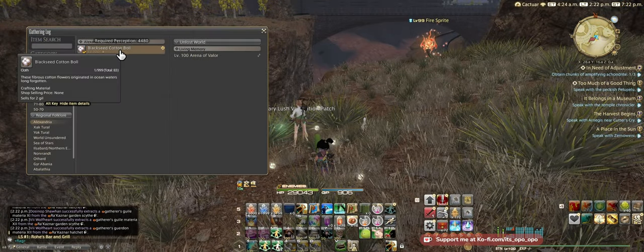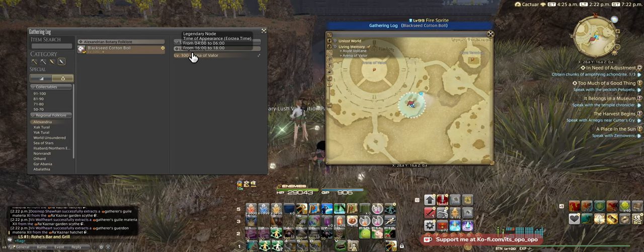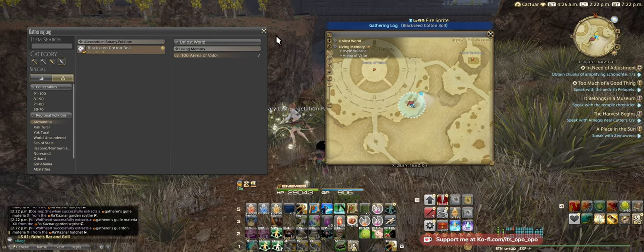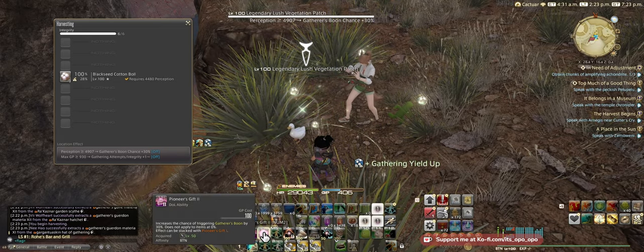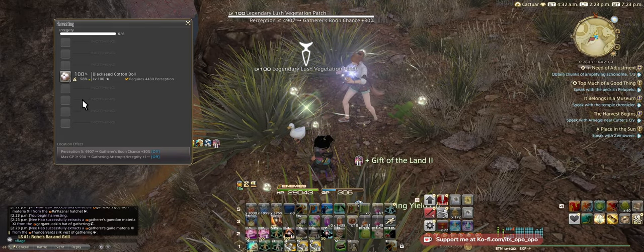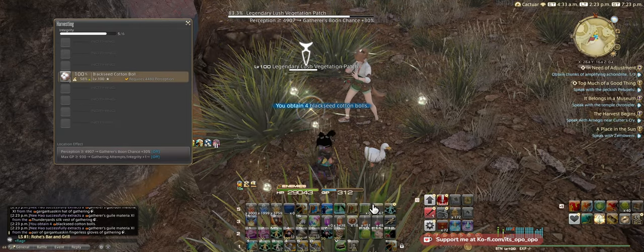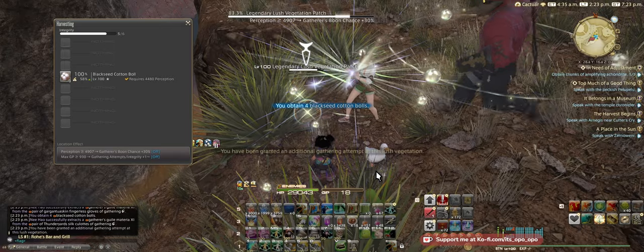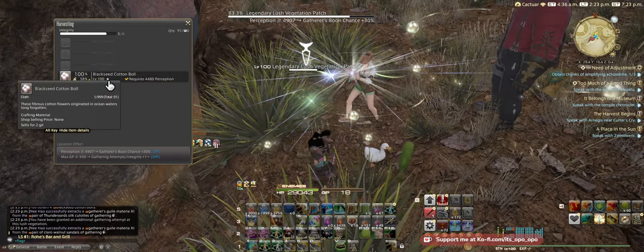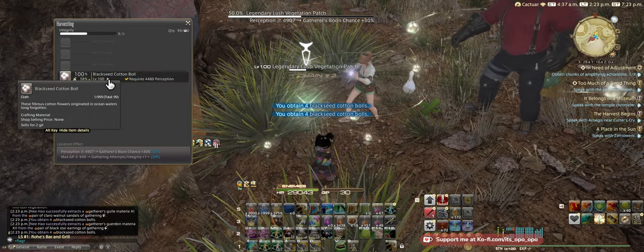Here we are at the Black Sea Cotton Ball in Living Memory. The node is up from 4 to 6 a.m. and 4 to 6 p.m. Eorzea time. We'll pop Blessed Harvest 2, Pioneer's Gift 2, and hope to get a Eureka. We'll use Ageless Words — no Eureka. Let's hope for a revisit then. I hope you guys get a revisit because it's really nice.